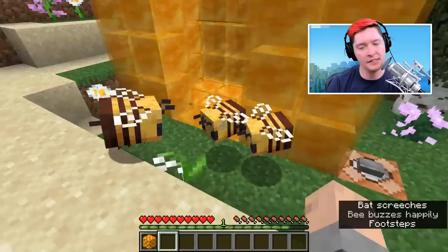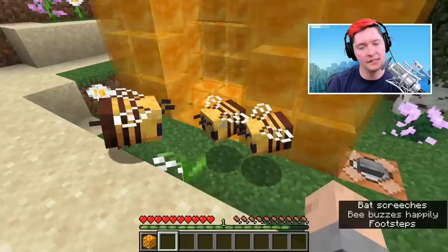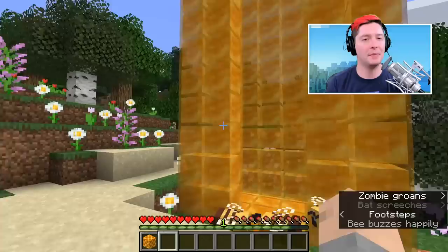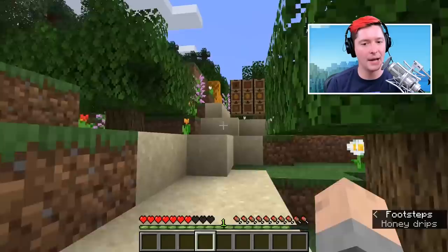One fun fact is that if bees happen to be near honey blocks, there is a chance that they will land on top of it and do a little animation of them eating the honey — it doesn't actually remove your block, but they will have a little extra animation of them noming on that honey.